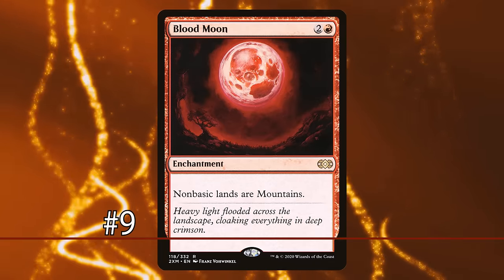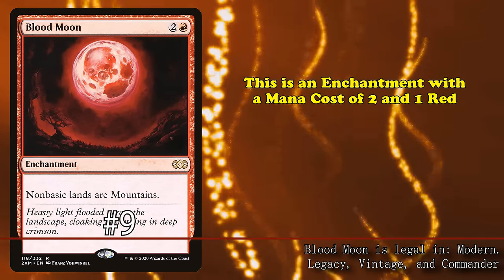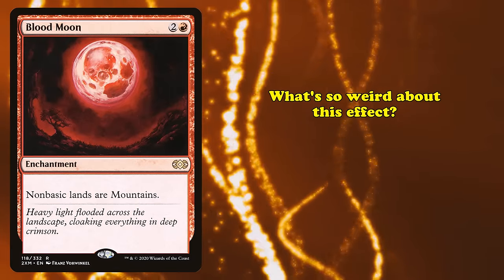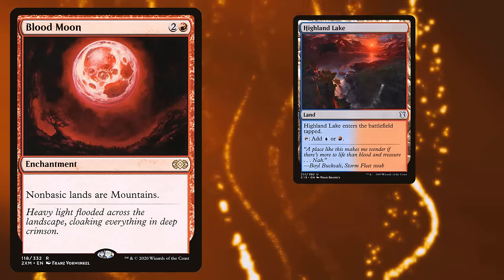At number 9, we have Blood Moon. This is an enchantment with a mana cost of 2 and 1 red, with the ability where all non-basic lands become mountains. So what's so weird about this effect?